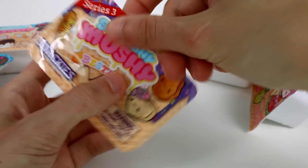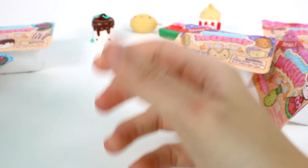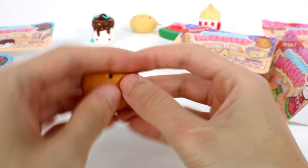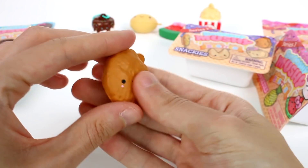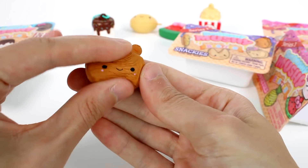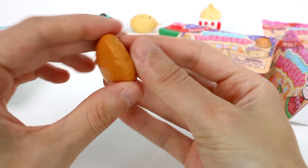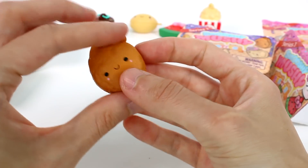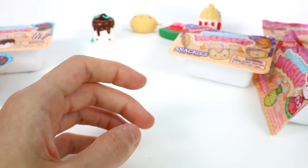Next up, let's open up the Snackies. We get the chicken nugget! You can put the chain in — I'm just choosing not to right now. But look at the detail on the chicken nugget. It's just so cute and so detailed — it looks just like a chicken nugget. It's the perfect shape, too. That's amazing.